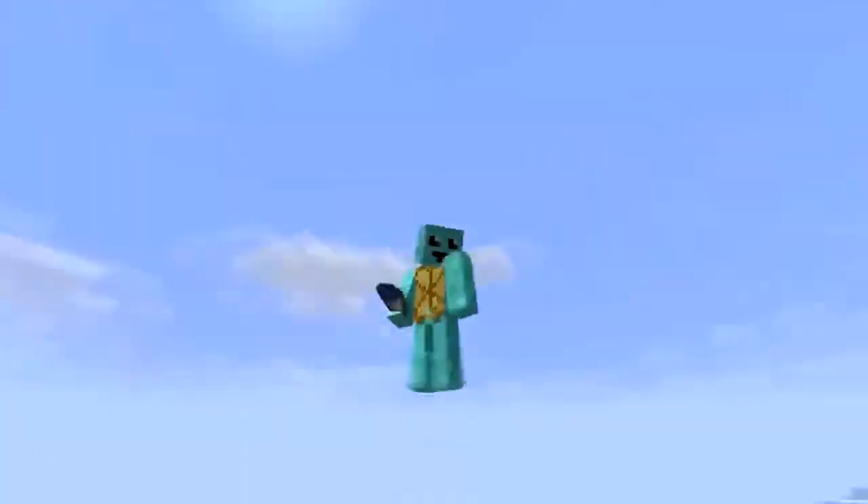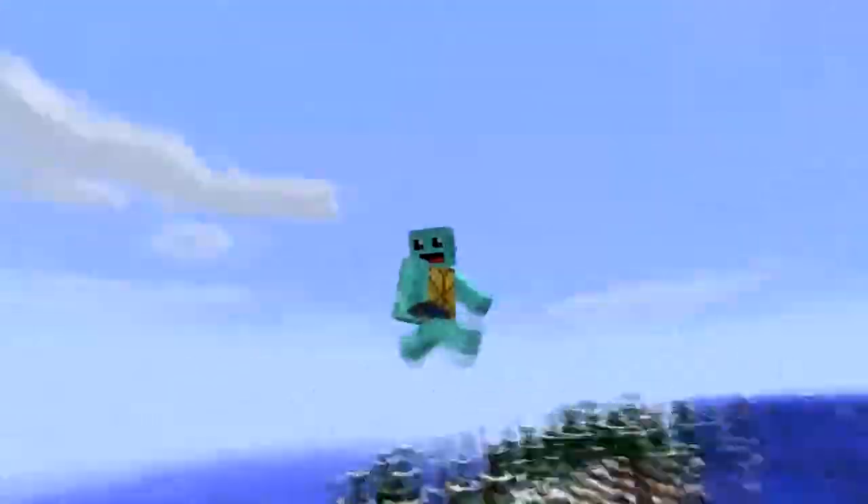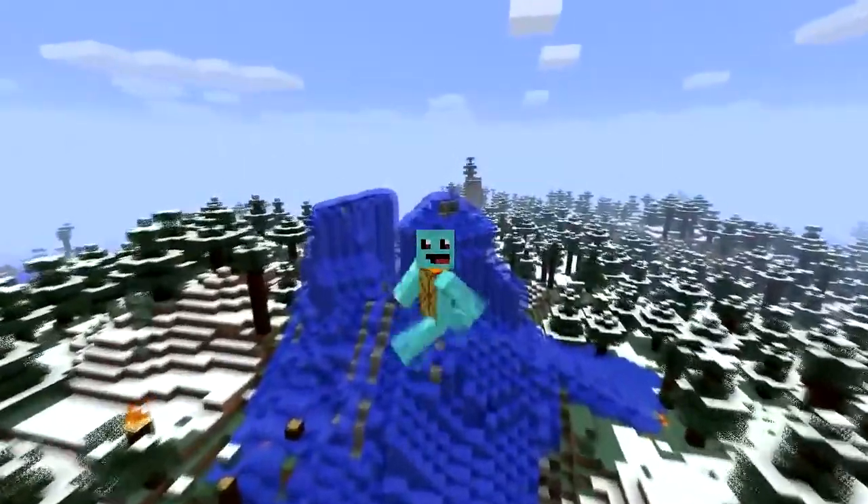Squirtle — pretty awesome. He's got a cool little face on there, he looks happy like Squirtle should be. Give him a bucket and he will destroy fire.